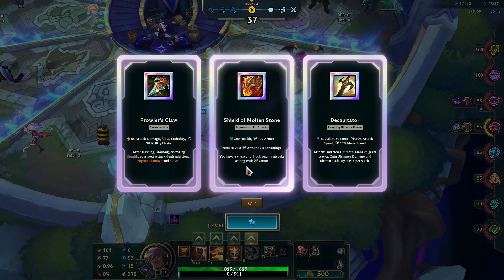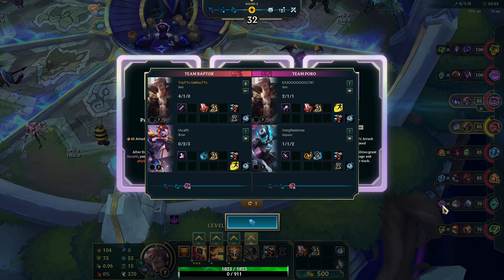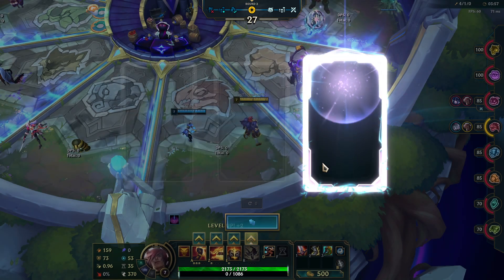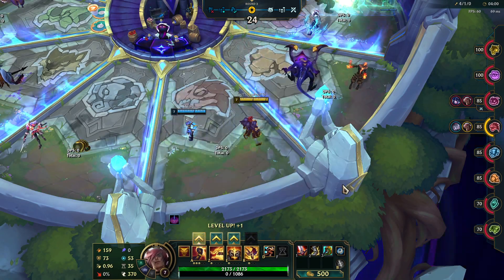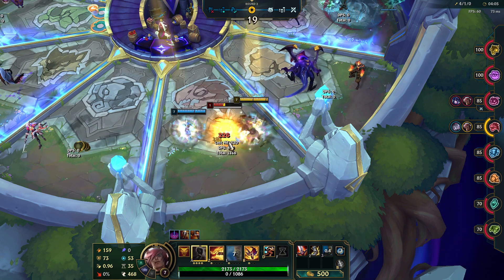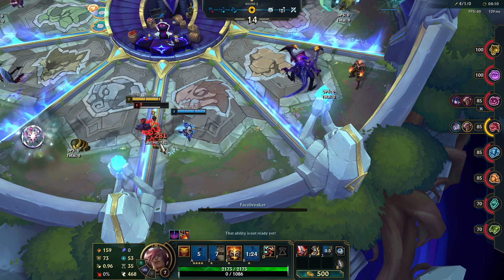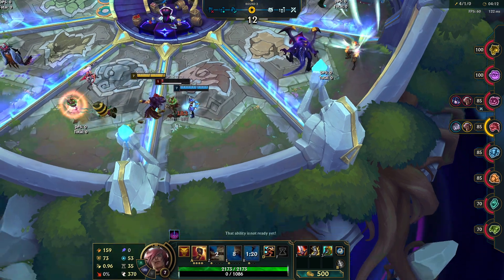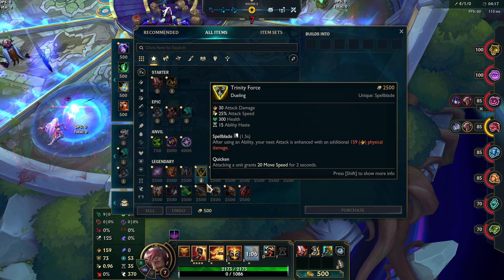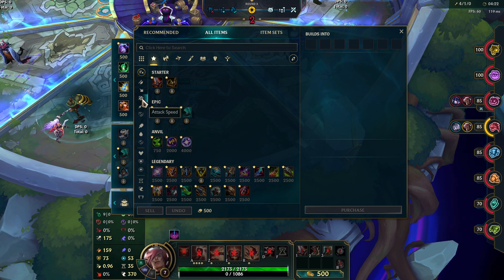No attack speed, but there are not a lot of auto attackers — there are some, but not a lot. Divine Thunder it is. Let's see what is popular. I got Divine Thunder so I cannot take Trinity Force. Anything that can give attack speed — that is the question.